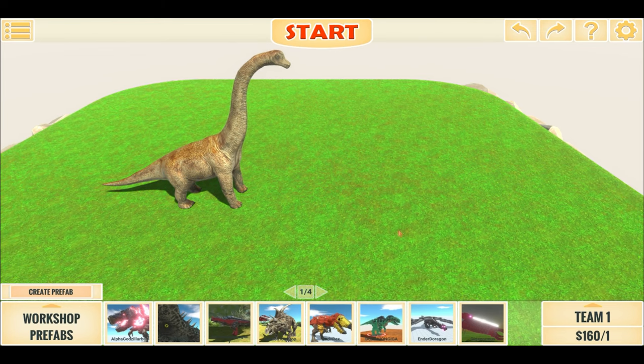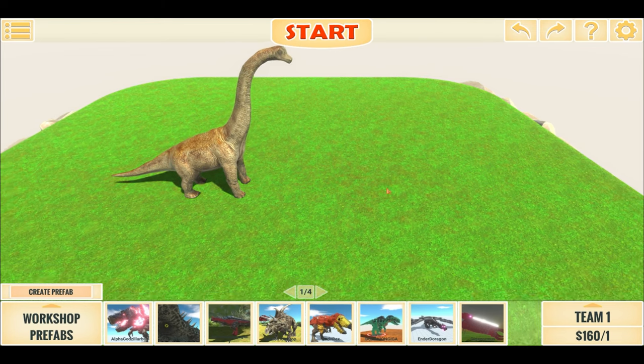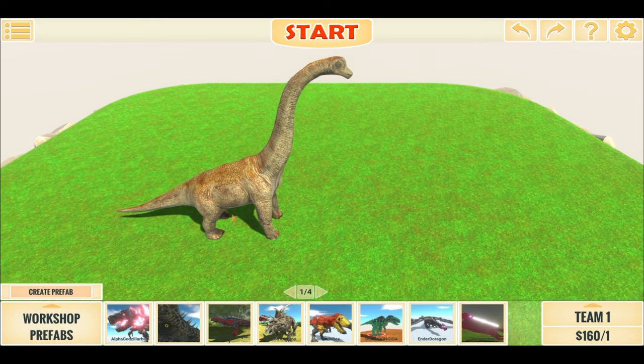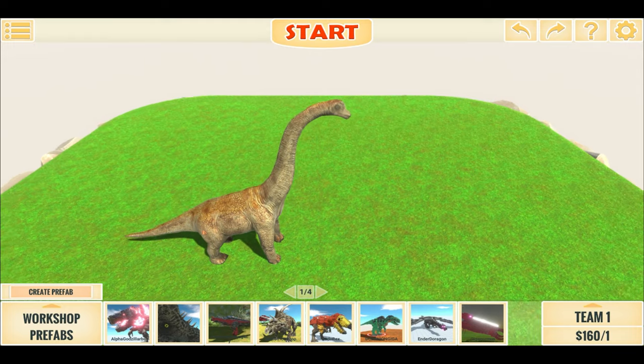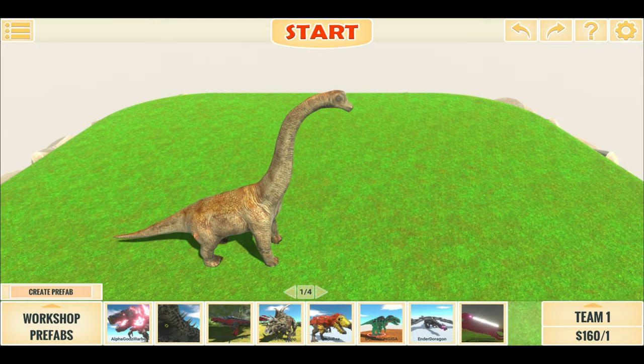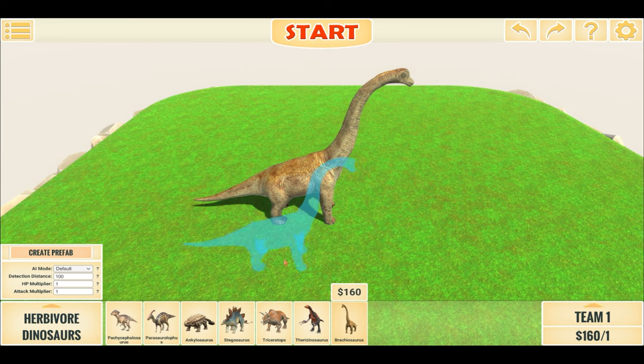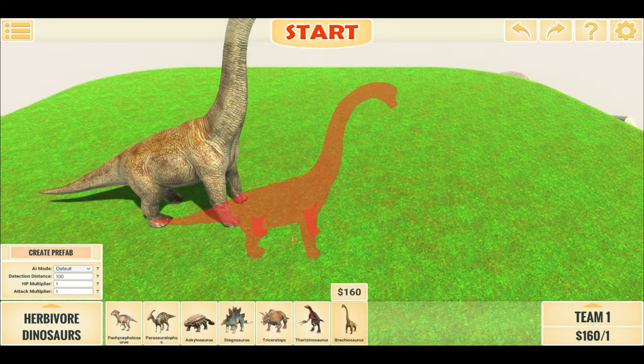Hello everyone, I'm the Dino Game and welcome back to another Animal Revolt Battle Simulator battle video. So this right here is our Super Brachiosaurus, which is a regular Brachiosaurus but scaled up drastically. It also has increased health and attack — around 10 times increased health and 10 times increased attack.